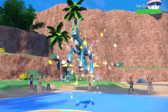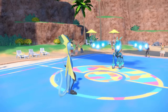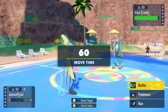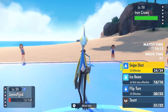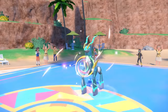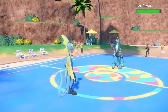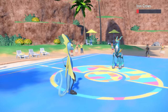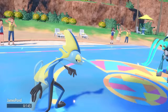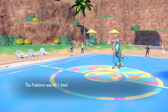I go into Inteleon, who can outspeed both — unless Iron Crown is Booster Energy speed. They bring in a robotic-ass Cobalion, and it is going to be Quark Drive boosted by Booster Energy, getting the speed boost. So this is bad — it can now outspeed me. I need to go for Snipe Shot to cover for setup, and they do actually go for a Calm Mind, boosting both special attack and special defense. We run Inteleon with Scope Lens and Sniper ability because Snipe Shot can grab crits a lot of the time. We ignore the special defense boost and do so much damage — we're not getting swept by Iron Crown. That crit was extremely clutch.